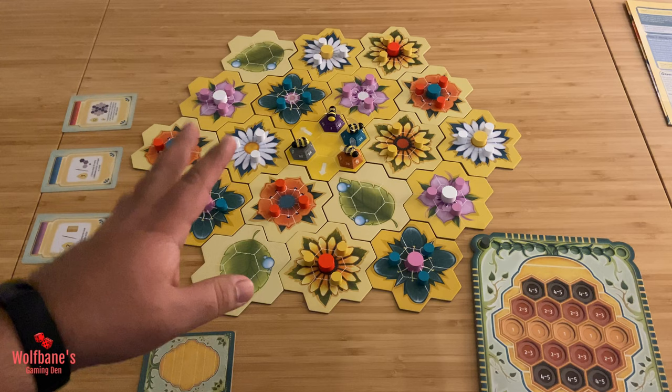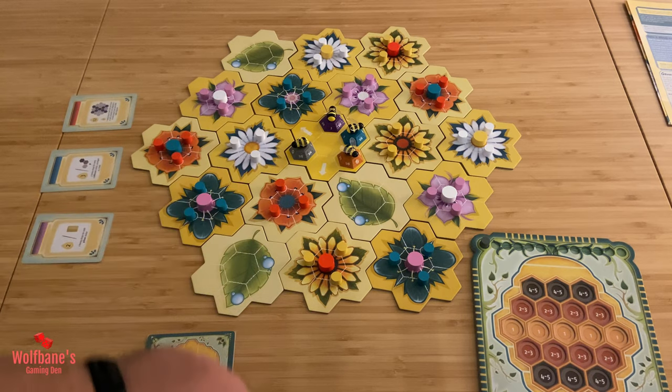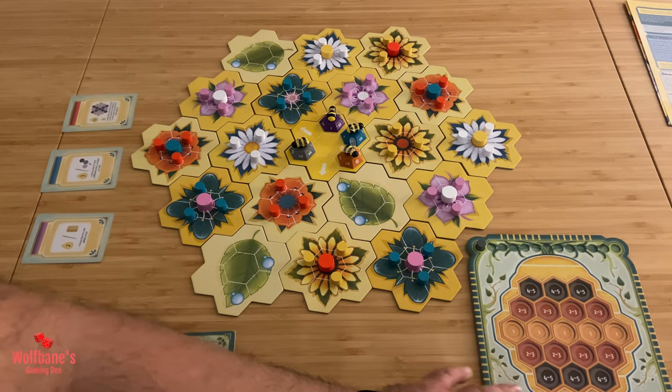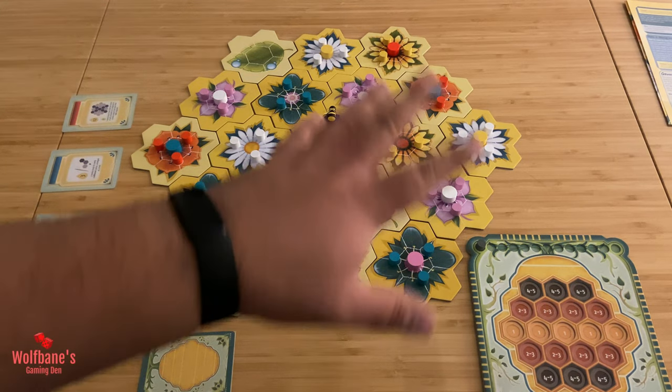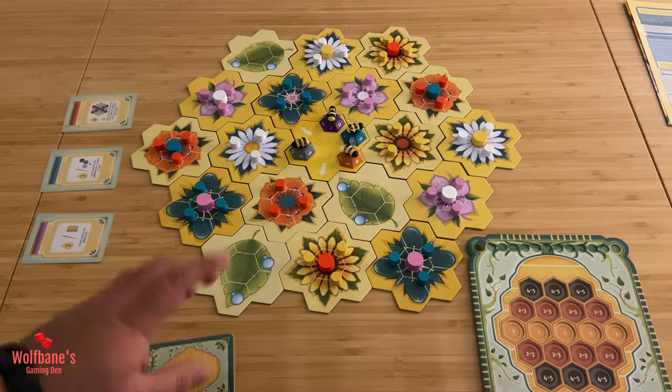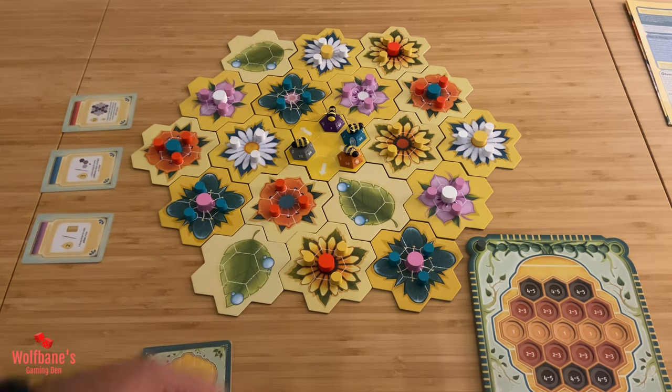Hey folks, welcome to the table. So here we have the game setup for a four-player game. We'll be looking at the play area as well as all the different bees with the four-player setup, but for ease of explanation we'll just use one of the player boards to make sure that we're fitting it appropriately in the video. Before we run into what a turn structure looks like, let's quickly go through what you're looking to accomplish in the game.